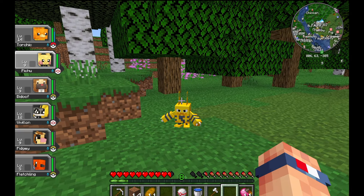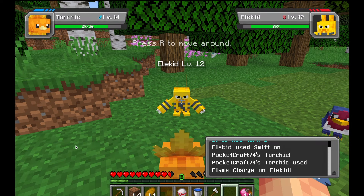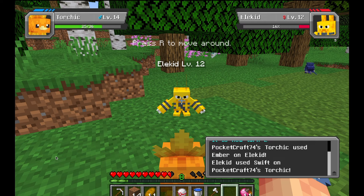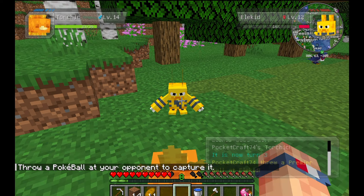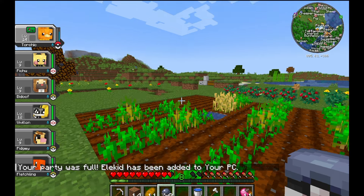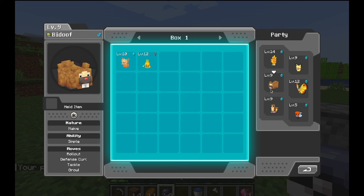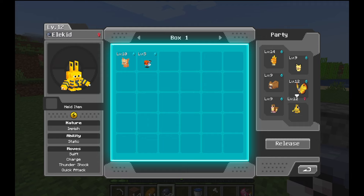Here is the Elekid — he's a level 12, which is good because that means we can probably catch him. It's been nice running into a lot of low-level Pokemon recently; sometimes in Cobblemon you can run into a lot of high-level ones. I'm a little nervous to use Flame Charge again, so we'll go for Ember. That did a lot of damage. Pro tip: if you run out of Pokeballs in the middle of a battle, you can go to your inventory and move more in, which is super helpful. We caught ourselves an Elekid! I'll show you how the PC works — I do want Elekid with me, so we'll trade out Talonflame, and now we have Elekid on our team.